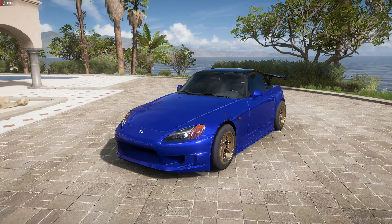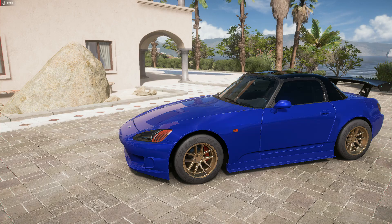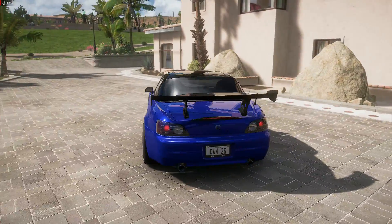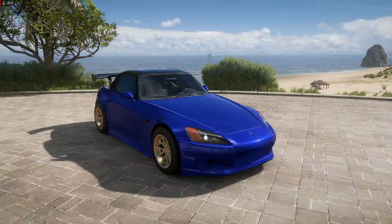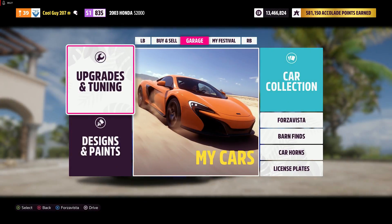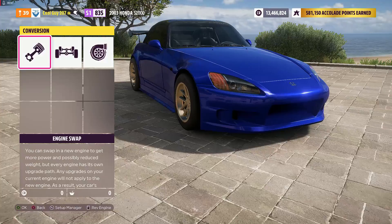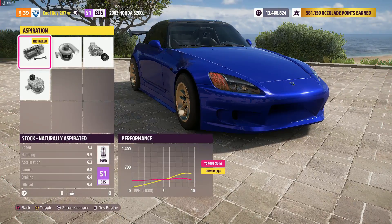Alright, what's up everyone. Today we have another Initial D car, being the God Arm Honda S2000. I think this is part eight of this series, so let's get right into it. This is one of my more favorite spec cars from the show, and we're just full on stock all throughout here.